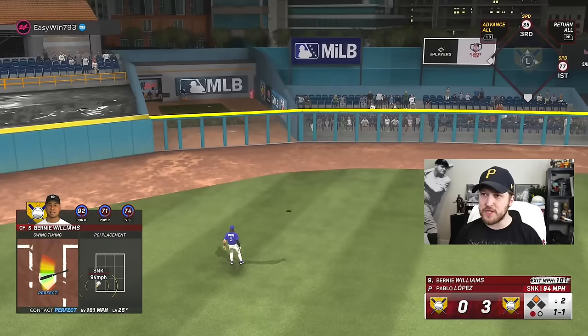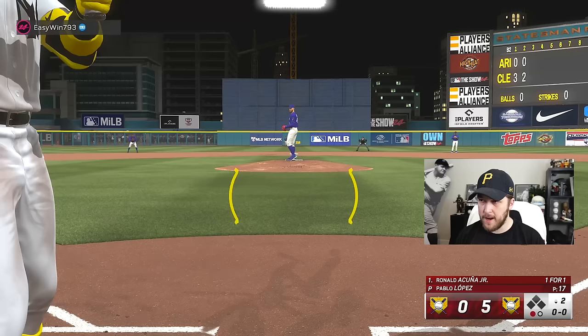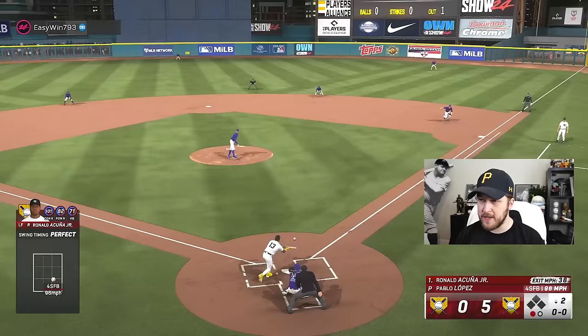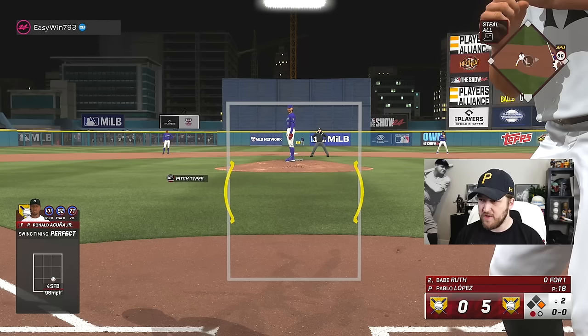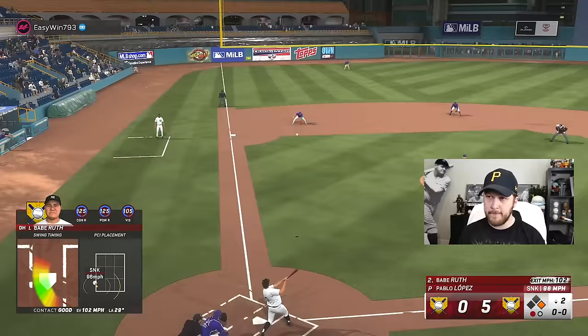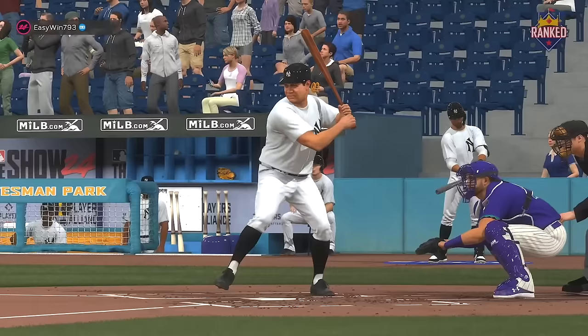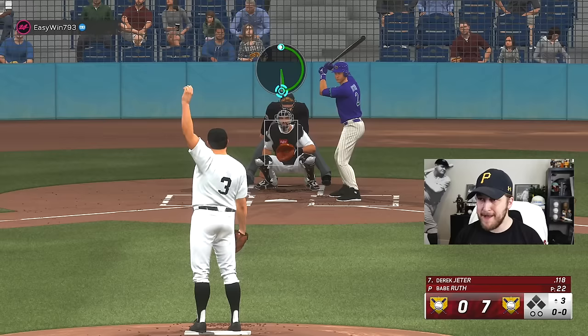Speaking of 500-foot home runs, Bernie Williams got the juice for it to leave but that's not 500 feet — I'm gonna guess 417. Not even close. I'm going to do a push bunt with Ronald and see if I can get on base with 80 speed. We've got another runner on for Babe — we've been absolutely raking. I can't botch this opportunity. I did it — Babe Ruth almost a perfect perfect. This has probably been the best debut I've ever had in my entire YouTube career.